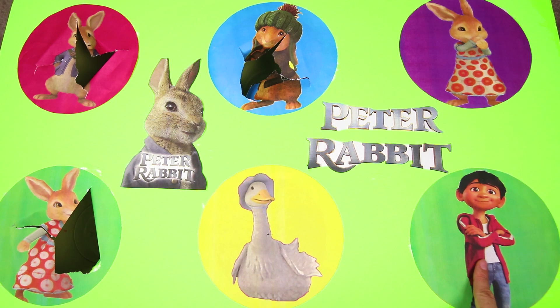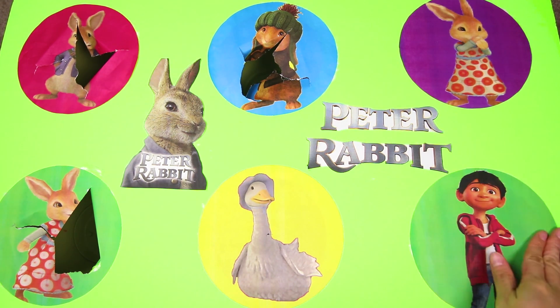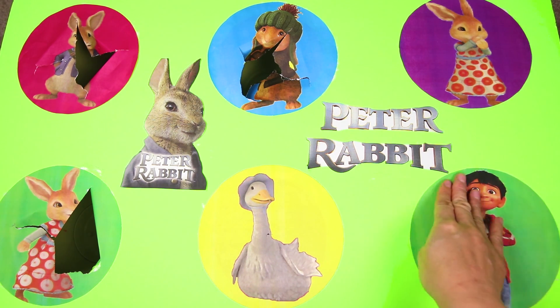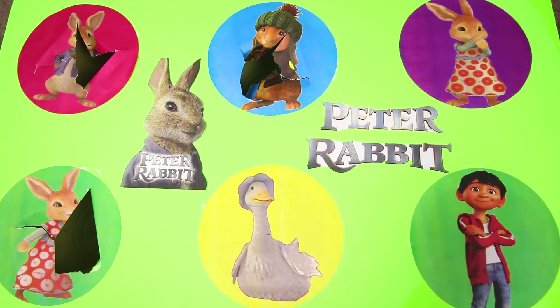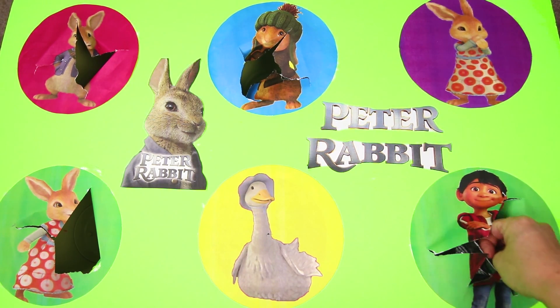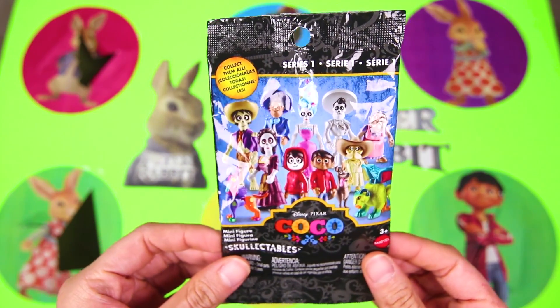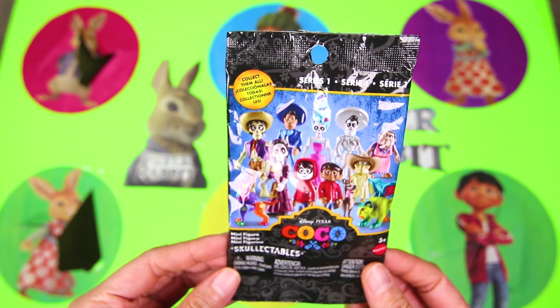It's Miguel from the Pixar movie Coco! Even though Miguel doesn't know Peter Rabbit, they both love to get into adventures — and they also get in trouble a lot! I think they would be best friends if they met! And what did Miguel bring for us? It's a Coco blind bag — this has a special character from Coco in it! I wonder who it could be!